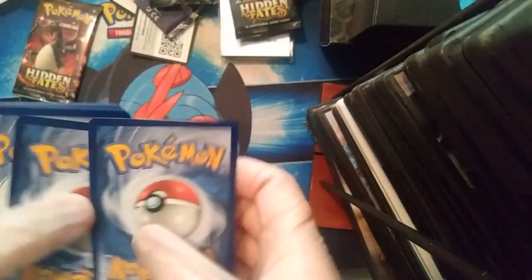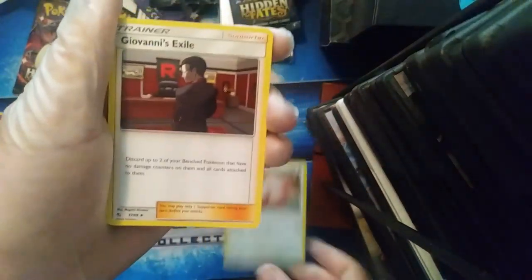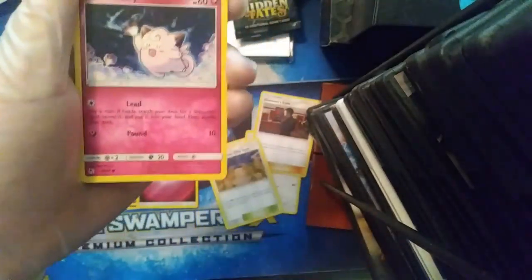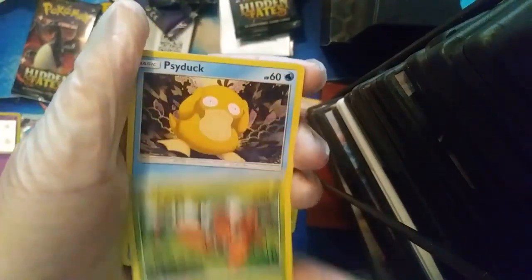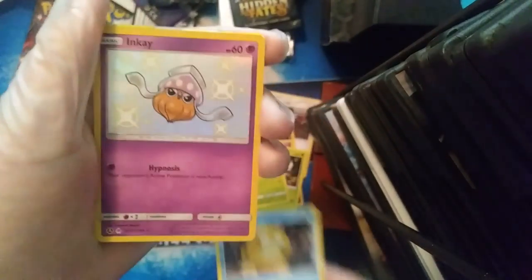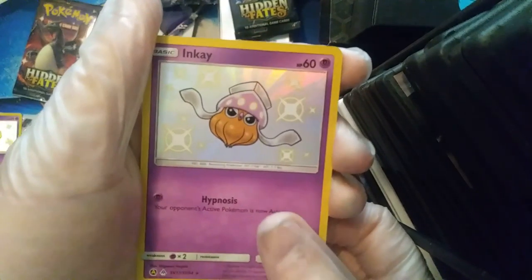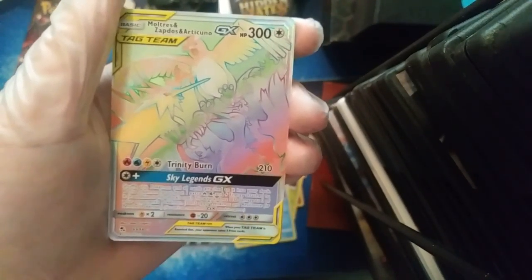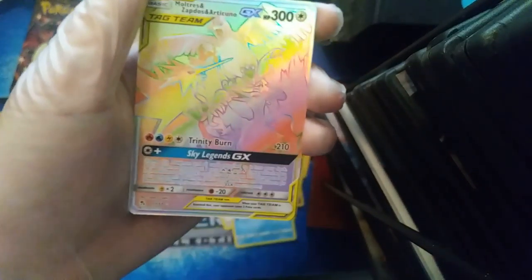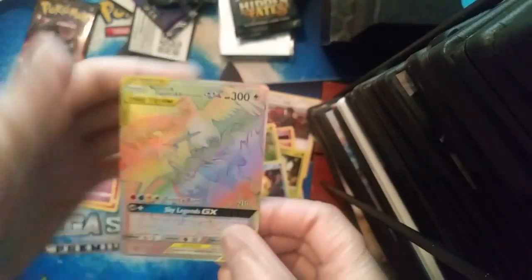Pack nine — code card. Psychic Energy, Chansey, Giovanni's Exile, Pewter City Gym, Clefairy, Jigglypuff, Caterpie, Paras, Psyduck — oh, a reverse... wait, shiny Inkay! Yes! I wanted that so bad. And a hyper rare Moltres, Zapdos, and Articuno GX — I wanted that so bad! I didn't sleeve the other two, I'm getting ahead of myself.